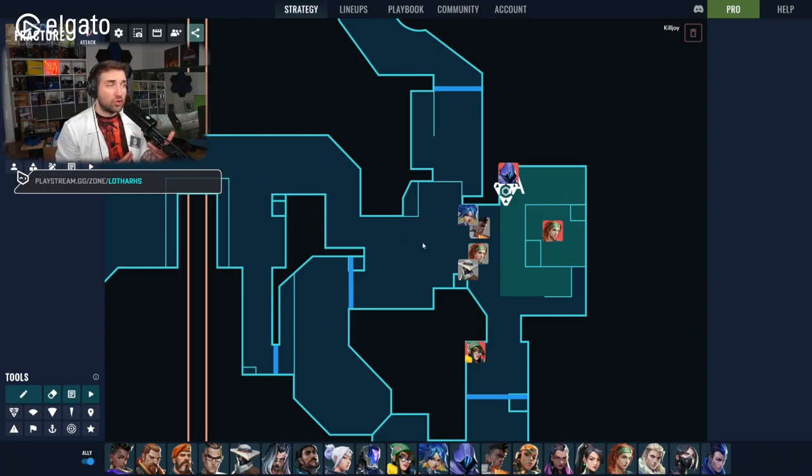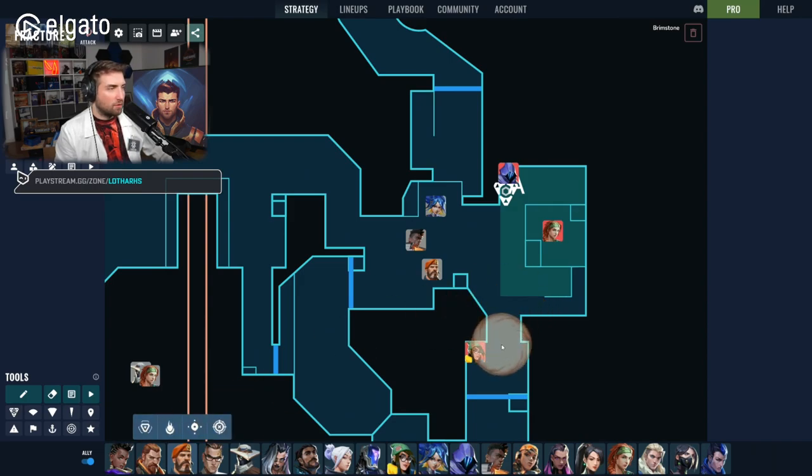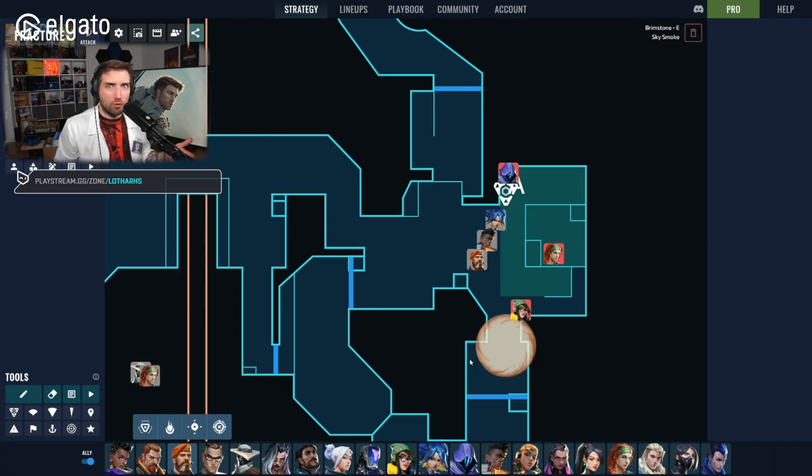There are counters to this — someone can smoke main, but they don't always have a smoke. You have to be creative. If there's no smoke player, Phoenix can use a wall. Let's say Brimstone smokes the entrance instead: Omen is still the first contact, but as Killjoy you should go into the smoke, which lets you stand in a covered position, still play contact for Omen, and swing out when he gets contact on Neon or anyone else.